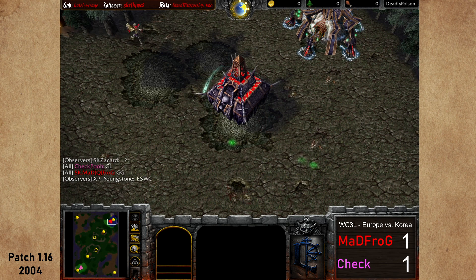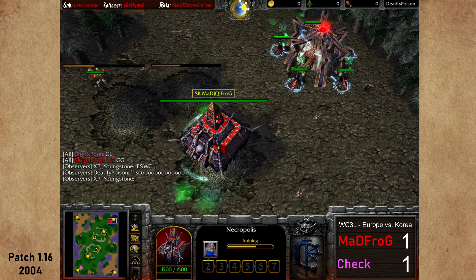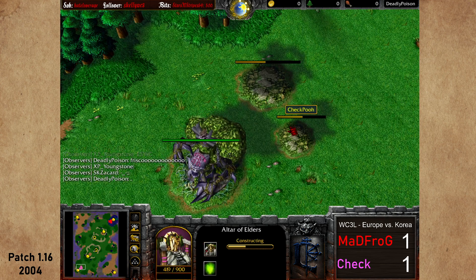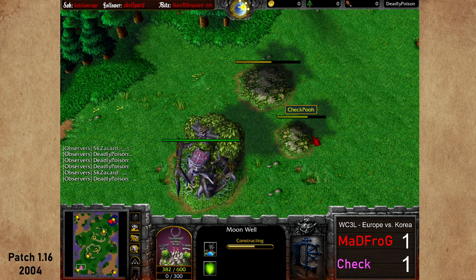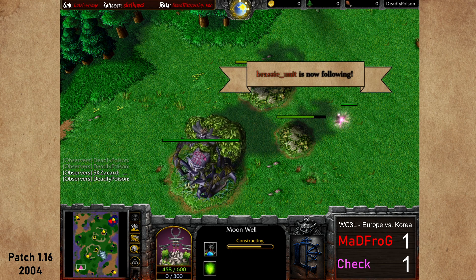Here we are, good old Plunder Isle, map number three. We have Mad Frog stunning top right, going for the crypt and the ziggurat bottom left. We have Jackpool going for the altar and the moonwell. Not going for a neutral hero, which is not surprising because there is no tavern on Plunder Isle.